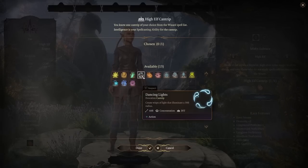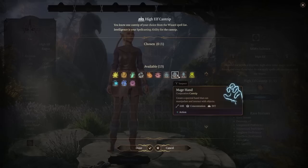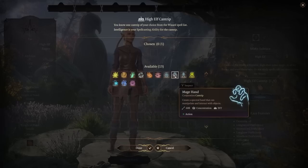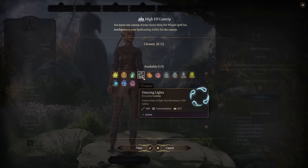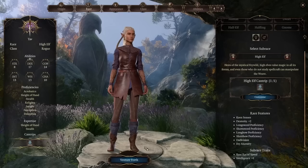Depending on your situation, perhaps you've got people in your party who need light, so maybe Dancing Lights or Light itself. Minor Illusion goes very well with the theme of rogues trying to sneak around. Mage Hand can be okay, maybe Blade Ward or Friends. I'd probably go with Minor Illusion.